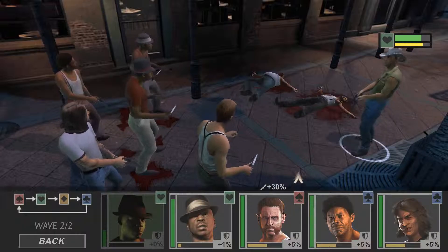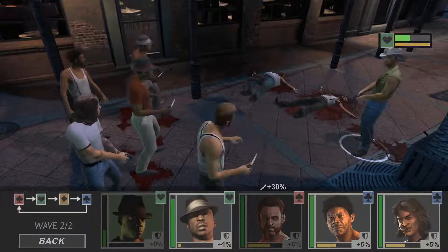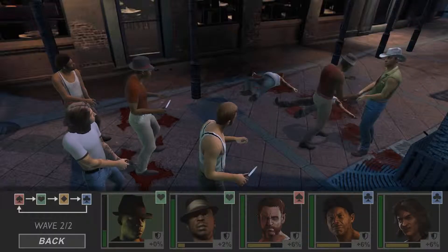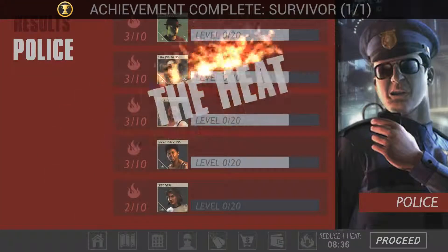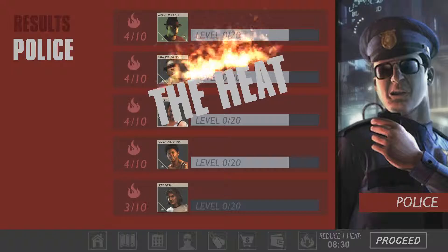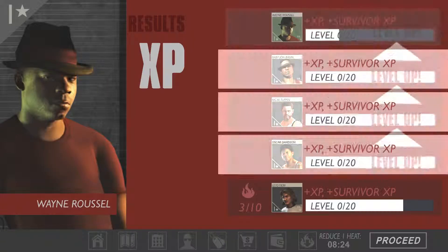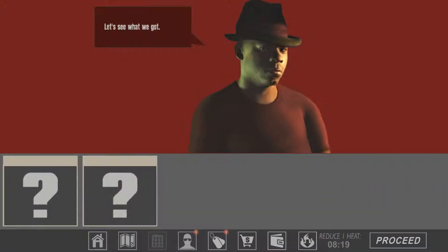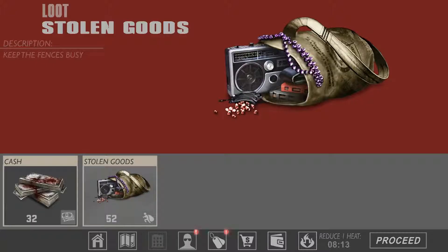Wait, are you kidding me? This guy has a massive gun and he's using a knife — what the heck! All right, we've cleared the mission. Pretty much everyone leveled up. Let's see what we got — bloody money and some stolen goods, nice.